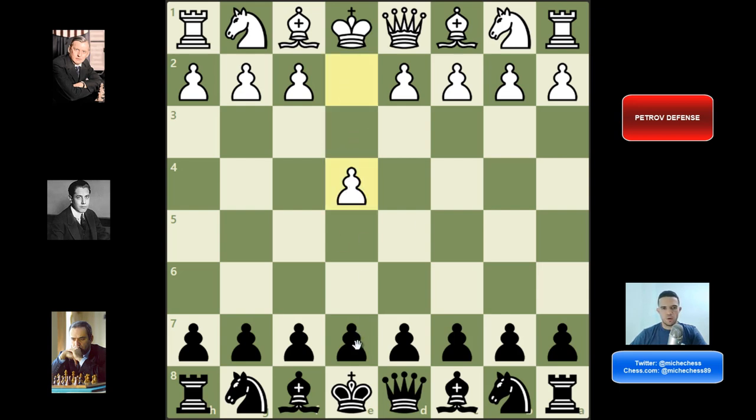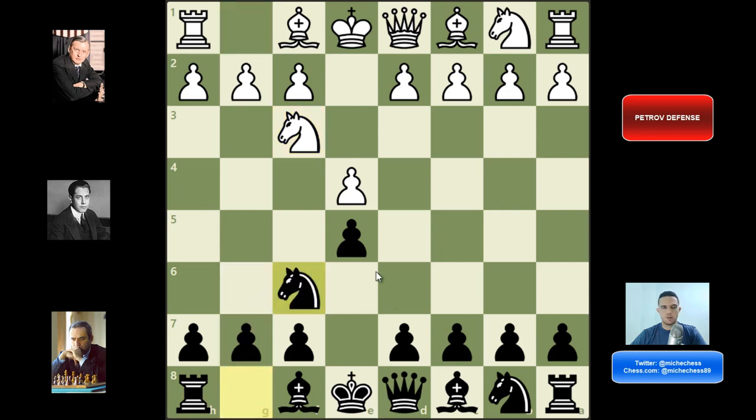We have Petrov Defense after e4, e5, knight f3, and then knight f6. Observe that we don't defend the pawn on e5 with knight c6. Instead of that, we counter-attack in the wide center, so we're trying to get this pawn.